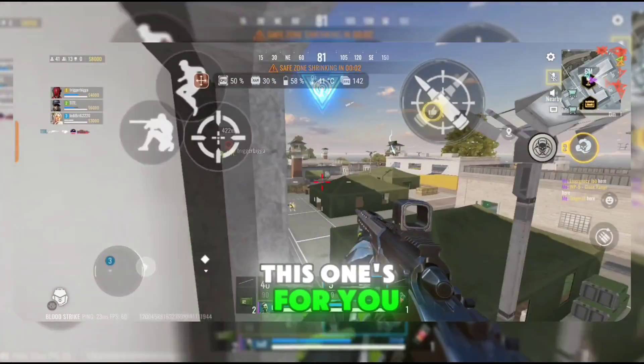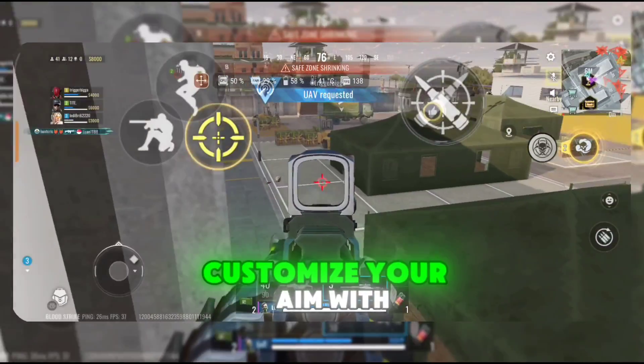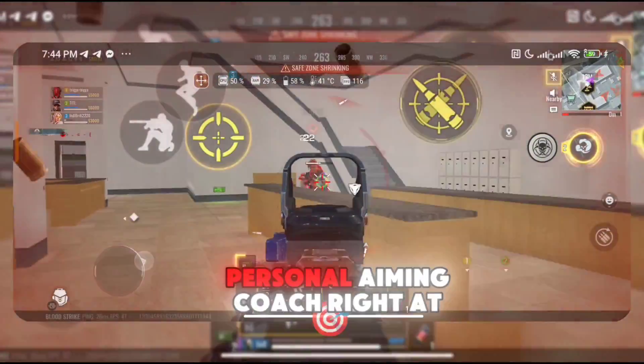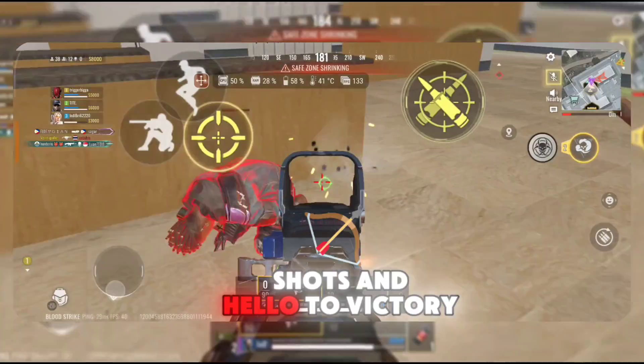FPS fans, this one's for you. The aim assist feature is a total game changer. Customize your aim with precision settings — adjust the size, opacity, and even the directional controls. It's like having a personal aiming coach right at your fingertips. Say goodbye to missed shots and hello to victory.